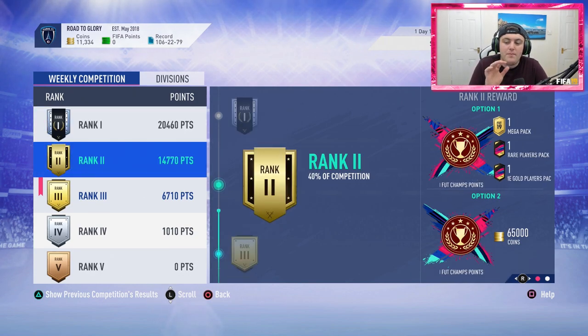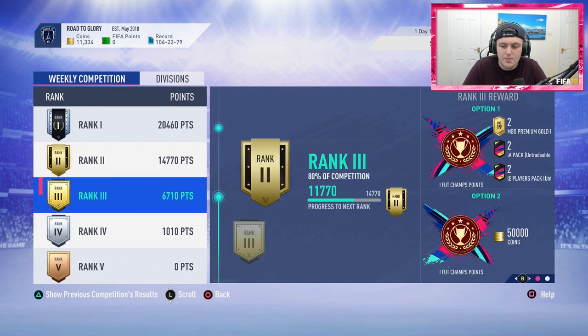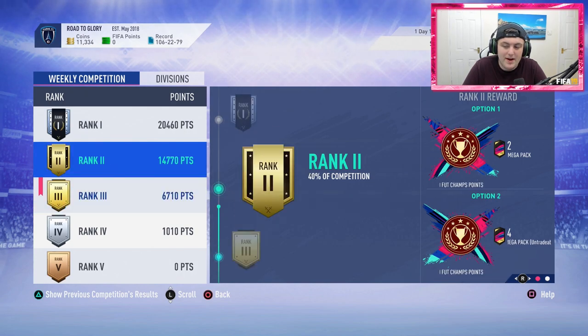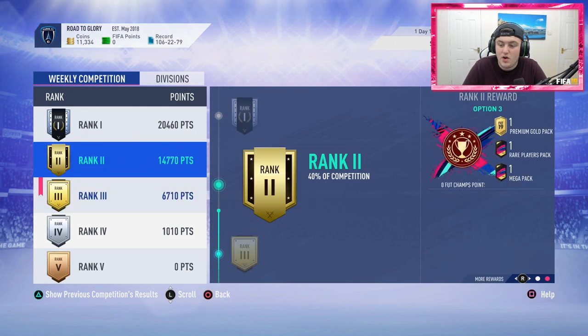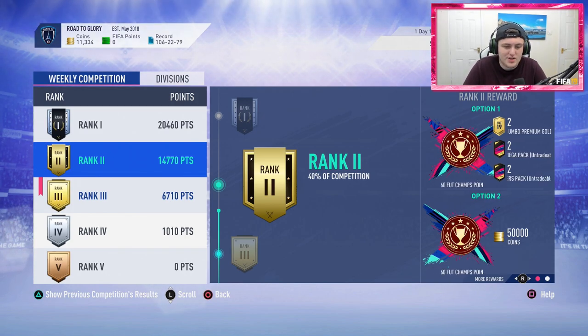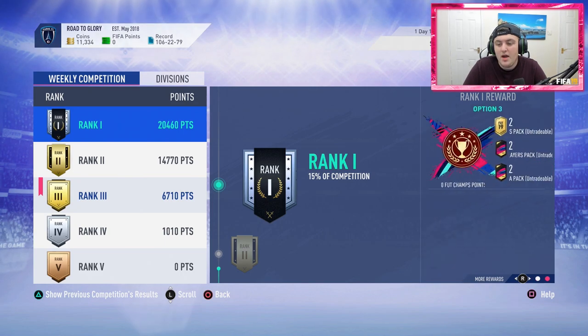In terms of actual packs, I want to look at this from a value point of view. For rank 3, you either get 34,000 coins, 4 untradable mega packs, or 2 tradable mega packs. For rank 2, you either get 50,000 coins, a jumbo premium gold pack, a rare players pack and a tradable mega pack, or 2 15k, 2 35k, and 2 50k packs untradable. For rank 1, you get 65,000 coins, a mega pack, a rare gold players pack, and a prime gold players pack tradable.